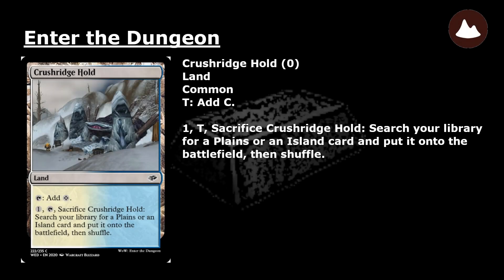Crush Ridge Hold: a common land. Tap: add colorless mana. Pay 1, tap, and sacrifice Crush Ridge Hold: search your library for a Plains or an Island card and put it onto the battlefield. Then shuffle.